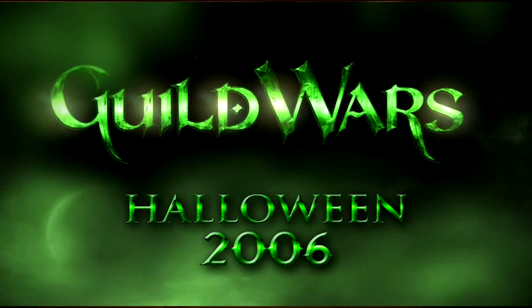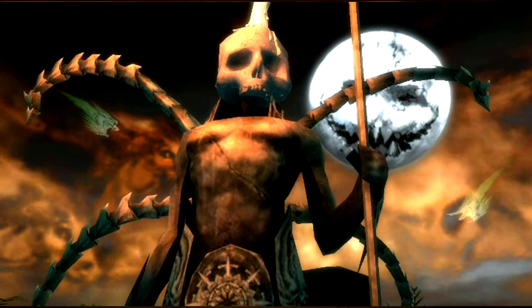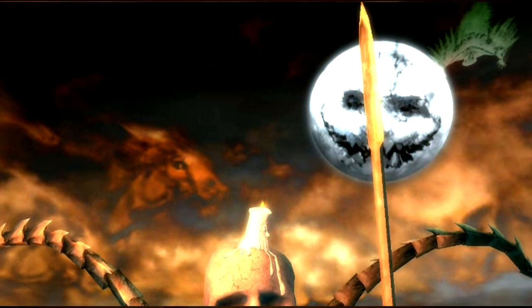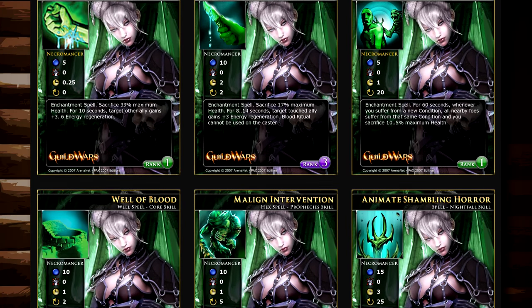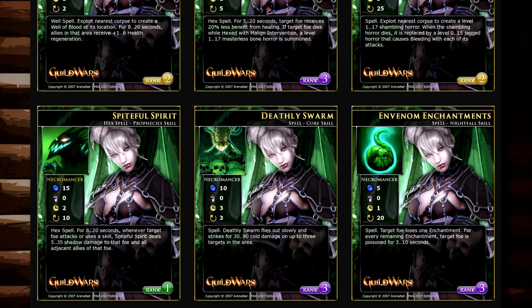I spent an evening on the Guild Wars original FTP server, which is still up and you can get into, revealing all kinds of old trailers, footage from the end of the original Prophecies beta, an old trading card set. Look at these Guild Wars trading cards — apparently this was like a sealed deck style format thing they used to play at conventions. Just a load of really, really cool stuff.